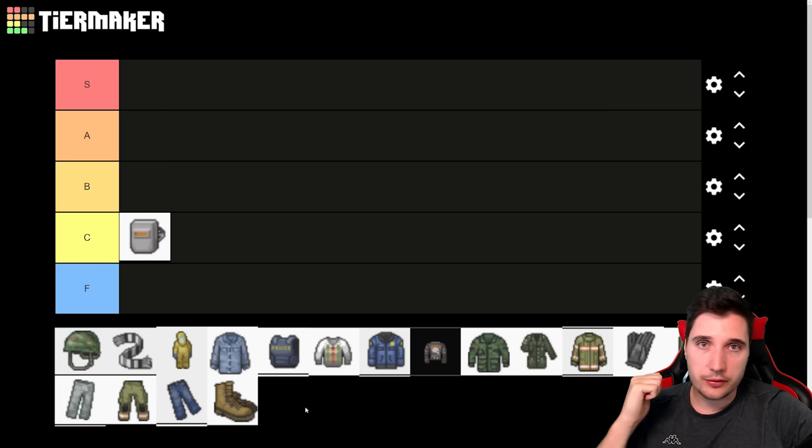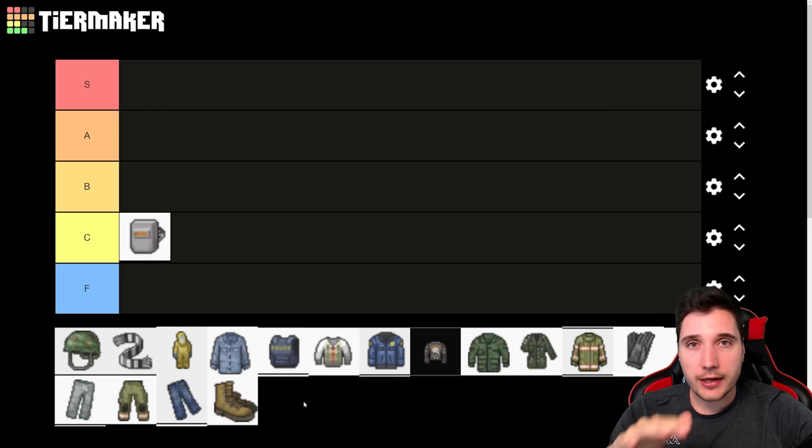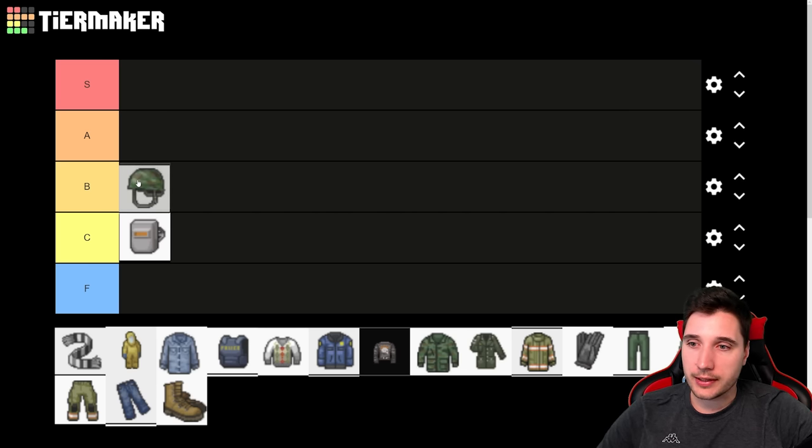We have the military helmet, which can also be a motorcycle helmet or any other similar helmet, because they all provide 100 protection for bite and scratch for your head. Some helmets in the past used to provide neck protection as well, but currently none of them do, which is really unfortunate because the neck is one of your most vulnerable places. For head protection, you just pick one of the helmets — it doesn't really matter which one, you can go for what looks the best. You can't really upgrade or repair these. You can find them on military zombies or in military supply stores and camps. We're going to put the helmet into B tier.